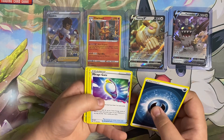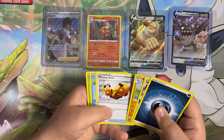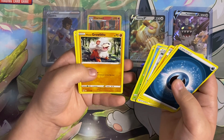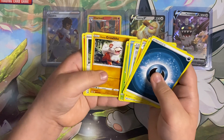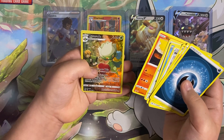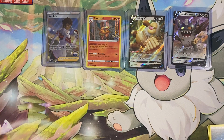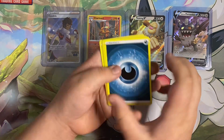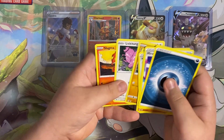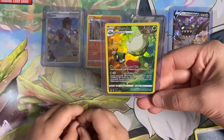Dark energy — that's Mirage Gate — Machoke, Poliwag, Oddish — that is a Hisuian Growlithe — Lickitung, Slugma — that is a Roserade trainer gallery card! Sorry guys, I put the cards too low — that is trainer gallery two out of thirty.